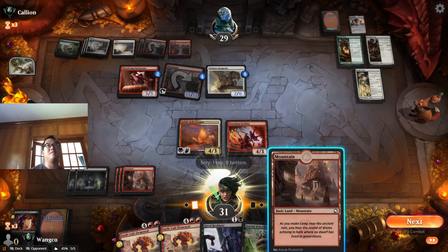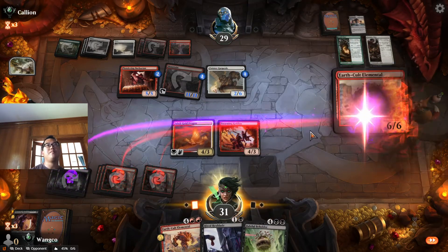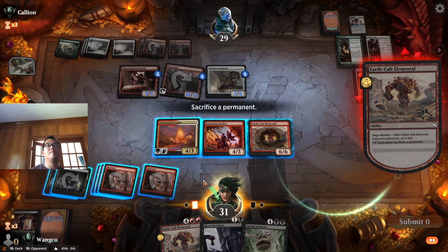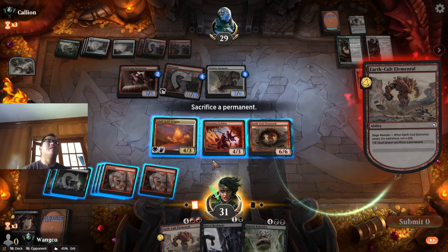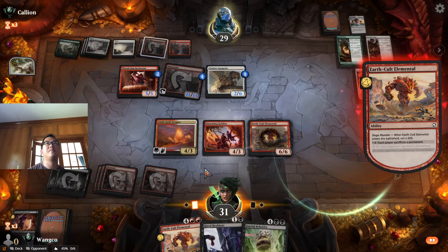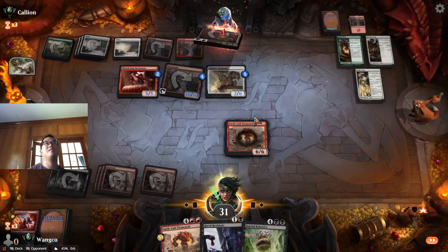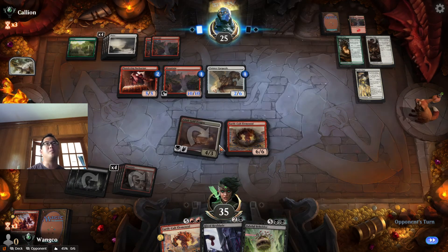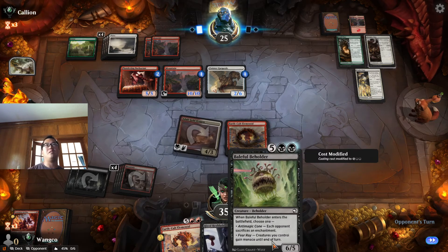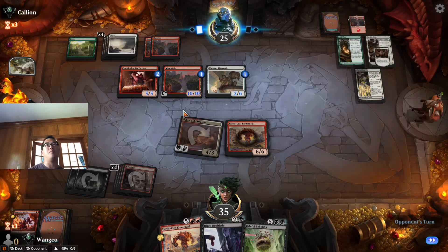This might be a little too late. That was not worth it. We're going to take a pretty big hit here and then I think we cast the Baleful Beholder, make them sacrifice an enchantment, and then this is enough to double block this Mountain. And it gains double strike.